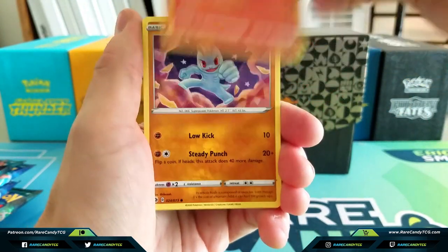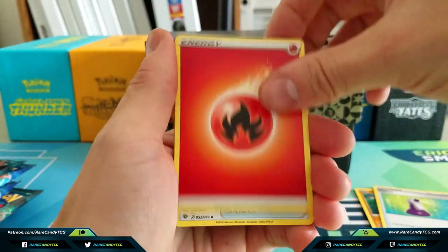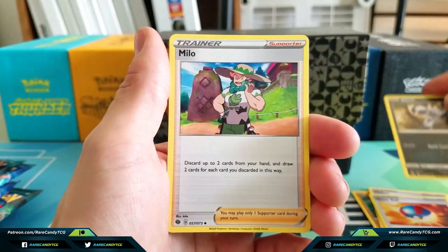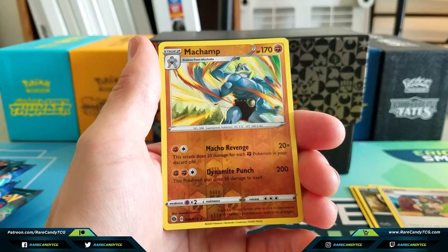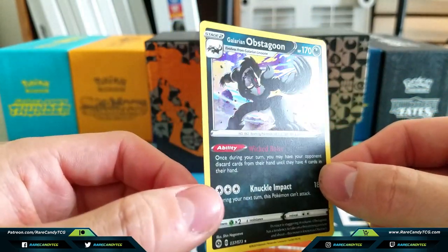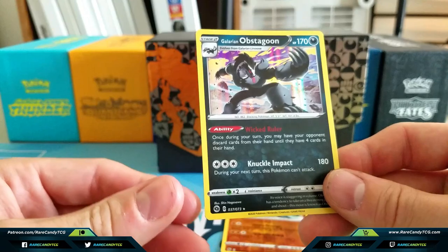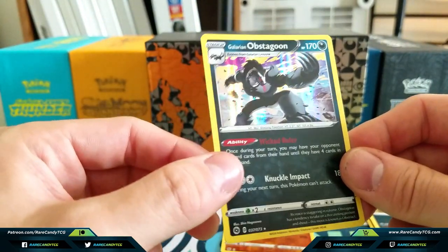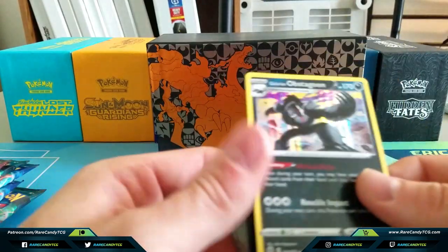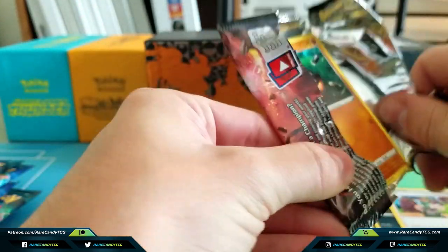Pack 1: Sizzlipede, Machop, Rolycoly, Full Heal, Potion, Fire Energy, Great Ball, Absol — I actually haven't seen this Absol before, not a great card but still kind of cool — Milo, a Reverse Holo Machamp which is a rare, and hey, we got Galarian Obstagoon! That's a solid holo rare pull and definitely one I wanted. I'm not going to waste a sleeve on Obstagoon though — we'll save sleeves for our VMAXes and Pokemon V. I imagine Altaria is probably one of the cards upgraded to holo rare status, and that's definitely one I wouldn't mind pulling as well.